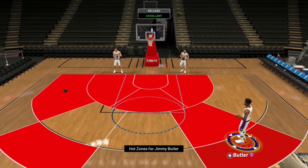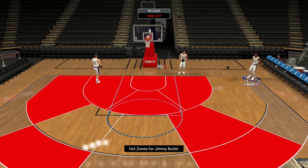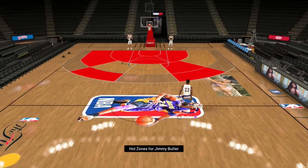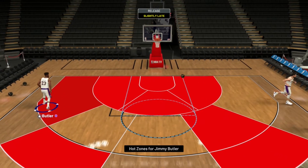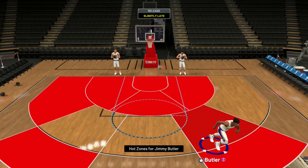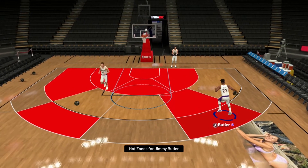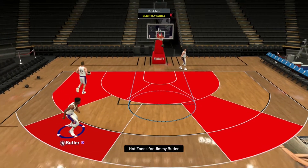But look at this — he can curry slide, bro. That just makes him so much better and more valuable. Let's try a pull-up, try it as a leaner — I airballed trying the shot stick. His behind the back is really good. Look, you can just do a quick stop curry slide and green every time. The curry slide gives you momentum advantage on the shot, it's so good.